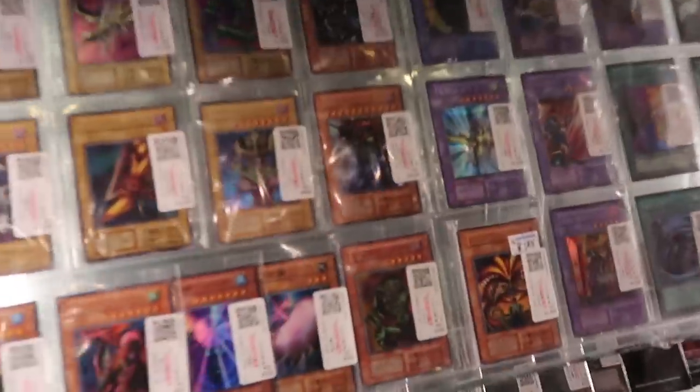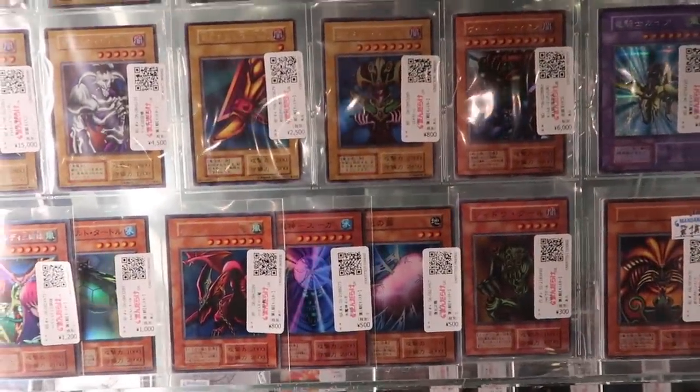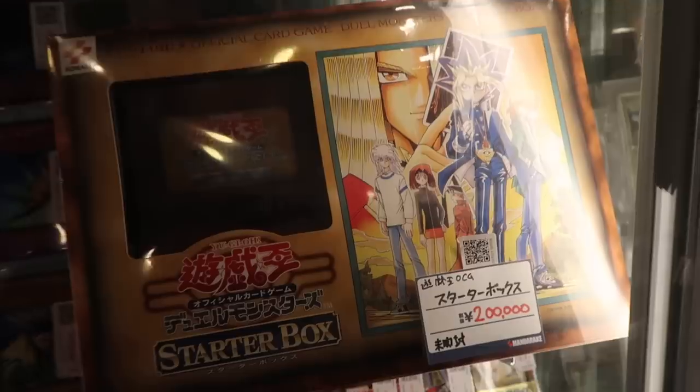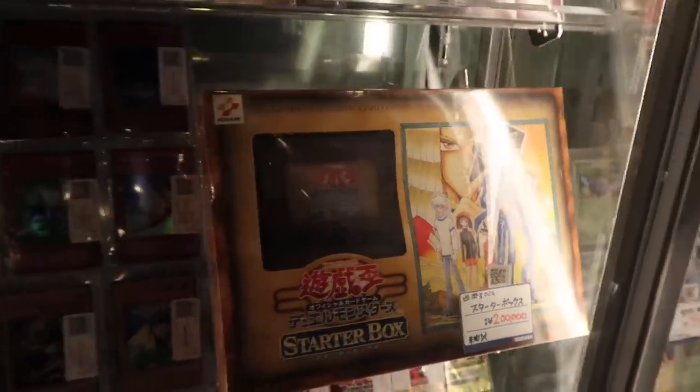Then the classic - the best part about Yu-Gi-Oh in Tokyo is they actually have the HP like they do in the anime. So then the boxes - this is all pretty cool. Look at the price tag. Is that $20,000? Yes. Why?! That is a $20,000 Yu-Gi-Oh starter box. This is insane!